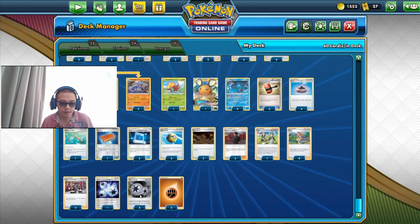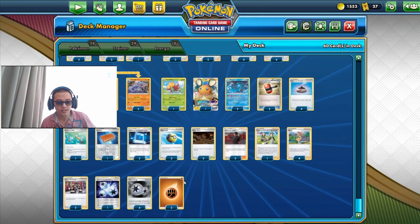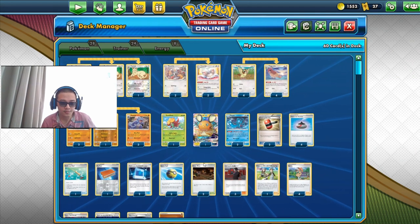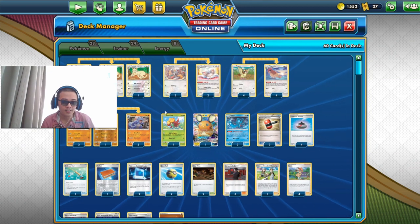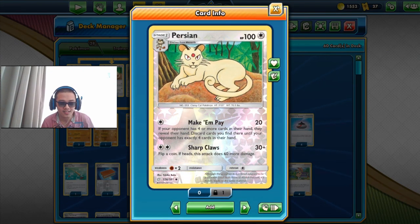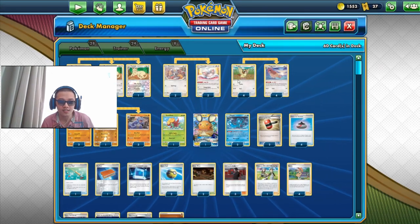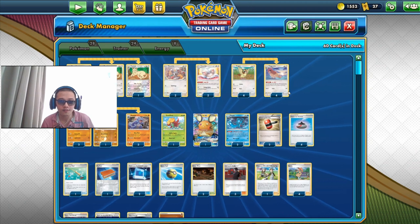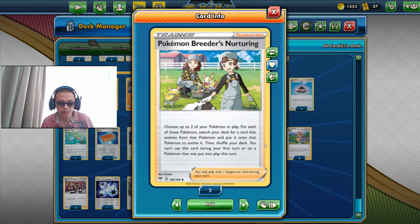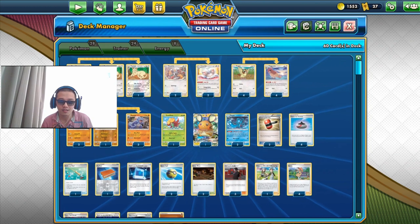For energy we have four Twin Energies, one Triple Acceleration Energy, and three Fighting-type Energy. The Pokémon are: three each of Meowth and Persian, three each of Rhyhorn and Rhydon, two each of Minccino and Cinccino, four each of Pidgey and Pidgeotto, and one Pokémon Breeder to evolve faster. That is all for the decklist.